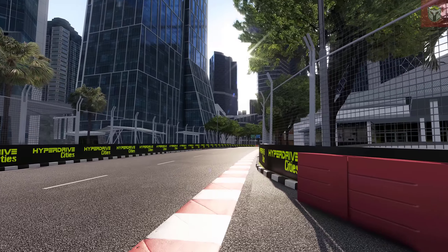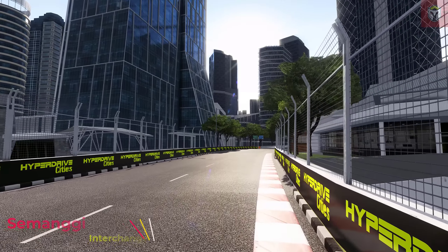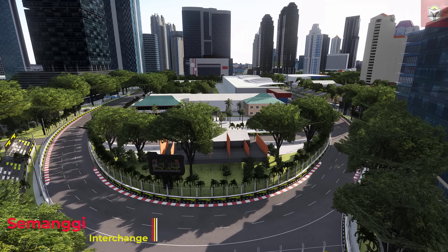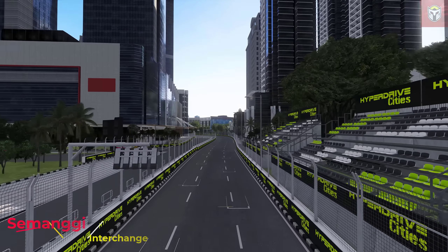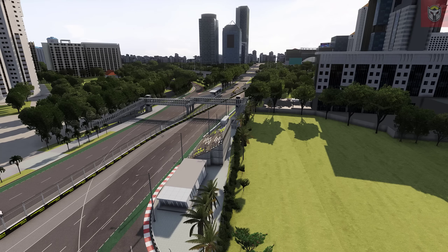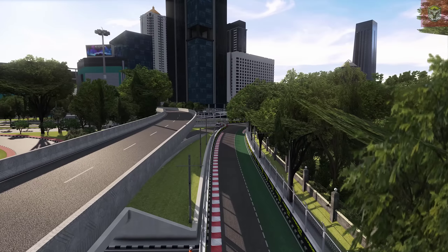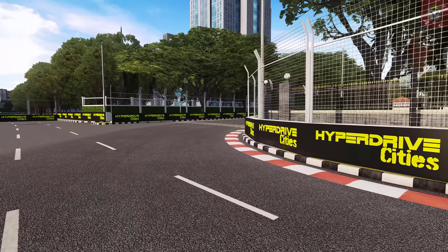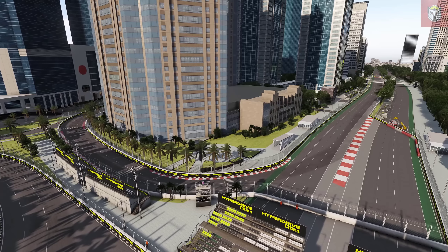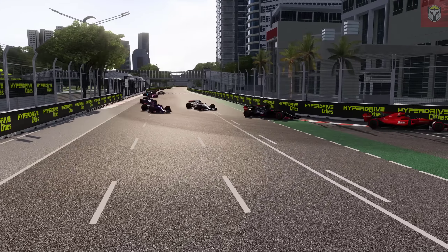The first mod we're going to look at is Samangi Interchange, set in Jakarta. It's a street circuit at version 0.93, by Legionnaire Francis, 4.4 kilometers long — the second street circuit from their Hyperdrive Cities series. This is a very high quality mod and I really enjoyed driving it. I love these street circuits with all the details on the buildings, the shadows, the glass — everything done really well. Let's take a look at it.